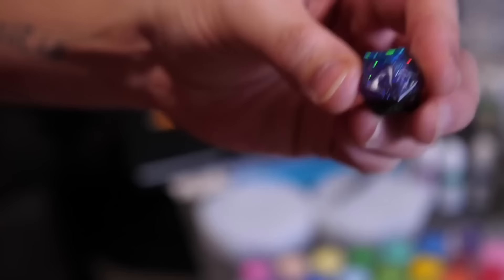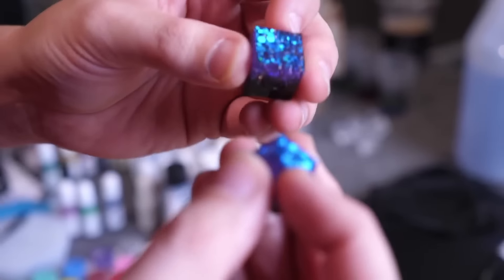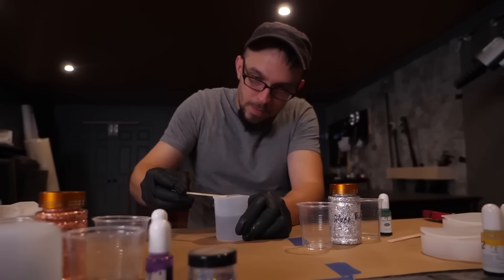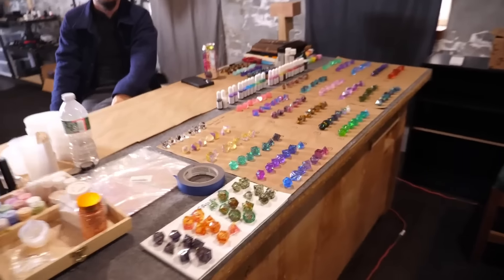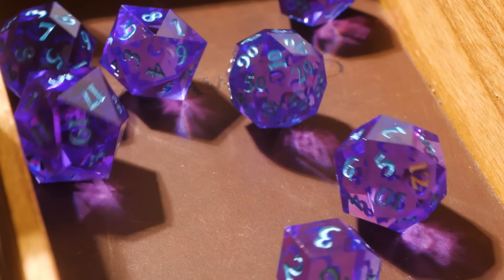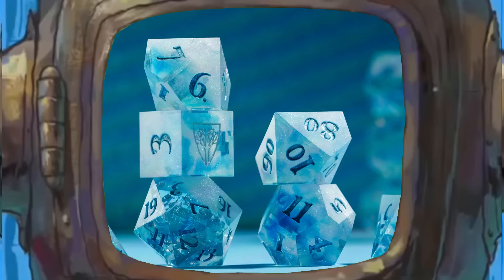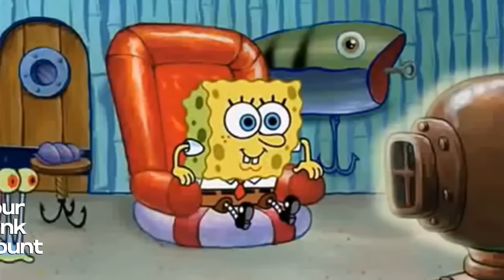Starting with our resin dice offerings. These aren't just any resin dice — these are the first dice designed by the Wormwood Shop. Bennett has been hard at work creating designs that all feature sharp edges, dual-colored inking, and the d6 featuring the Wormwood logo on the high face. We have 16 resin colorways, available in a set of seven, a single d20, and a 3d6 option.